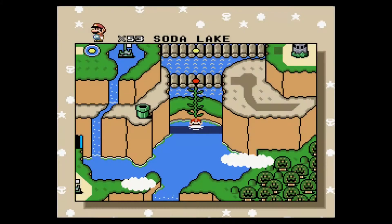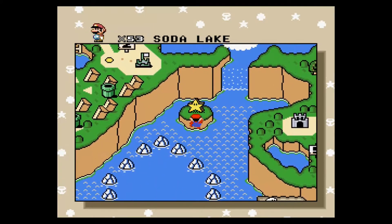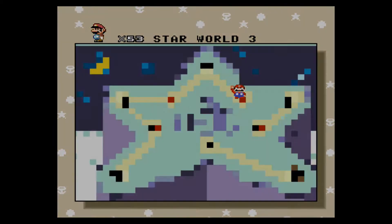I have a random Jake the Dog from McDonald's sitting on my desk staring at me. And that brings us to Star Road. That was really just one difficult level to get to the Star Road — Star Road 3, which requires either a yellow or red Yoshi.